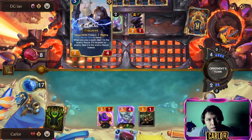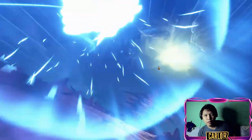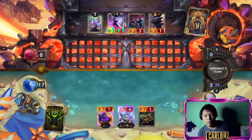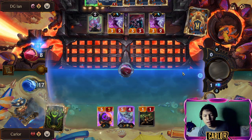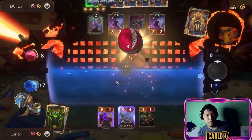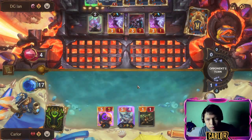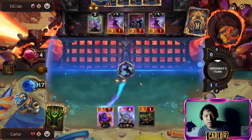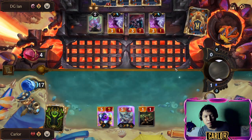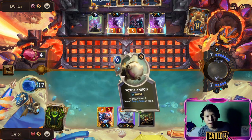Deal one to all enemies — so we have to drop this. Let's drop the Super Mega Death Rocket. He's down to four. Boom boom! We're just looking for Get Excited. GG!